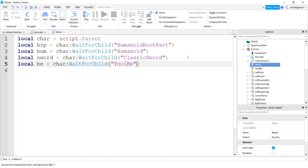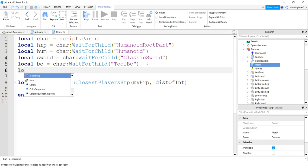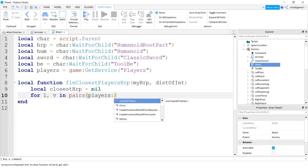Now let's make a function to find the closest player's HumanoidRootPart — I like that because it has the position on it. We'll pass in the NPC's HumanoidRootPart and a distance of interest. We need PlayerService, so: local Players = game:GetService('Players'). Then declare a variable 'hrp' set to nil, and do a for loop through all players with pairs(Players:GetChildren()).